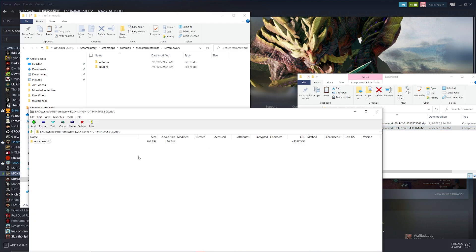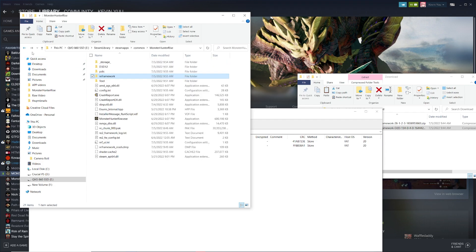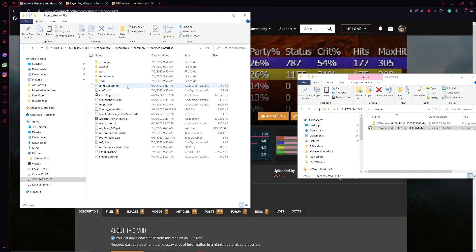You're going to want to open that and you're going to see autorun and plugins. We're going to drag and drop those into our folder. If it asks you to overwrite anything, just click yes. And now we have the D2D Lua file and the D2D.dll file inside of our Reframework folder. At this point, we're good to go with the mod requirements for the Coven's Damage and DPS Overlay mod.